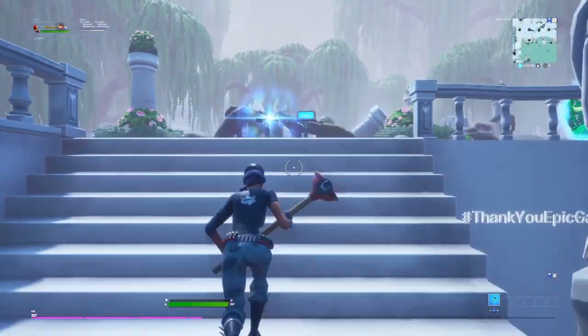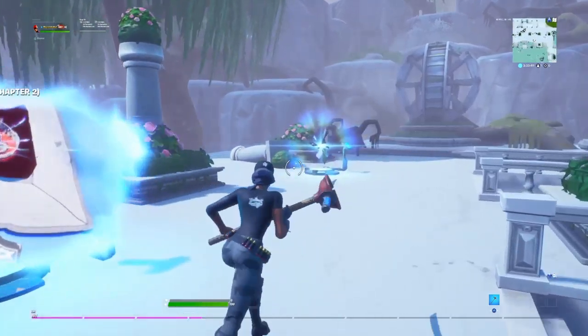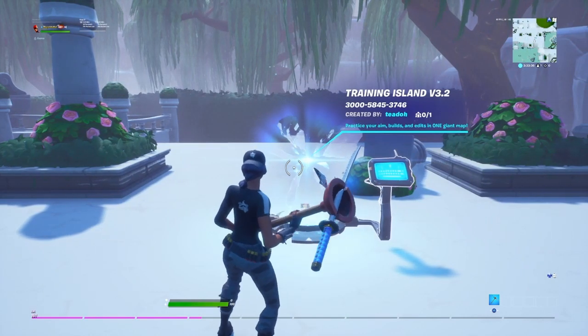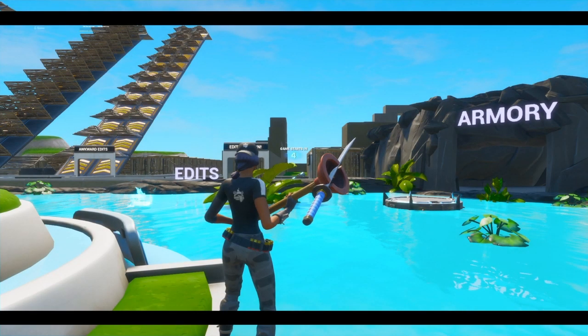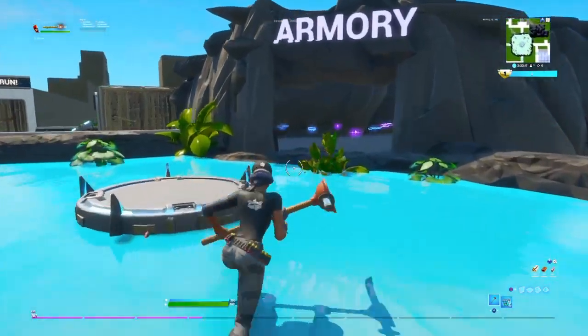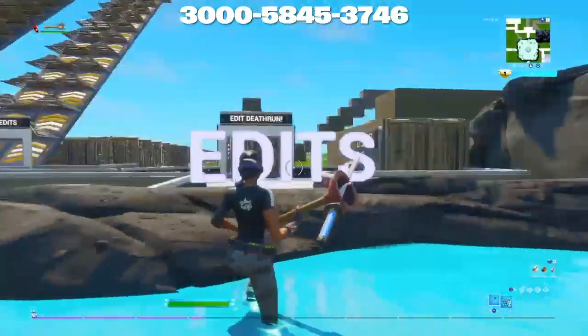The next map is an amazing, really underrated map that not many people know about. It's called Training Island 3.2 by Tito. I use this map so often — it's an amazing map for your aim, editing, and everything. I'm going to start the game to show you guys how awesome this map really is. First, you can grab anything you want.